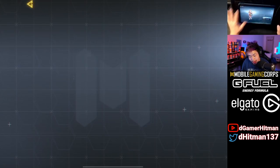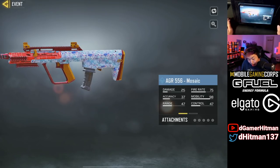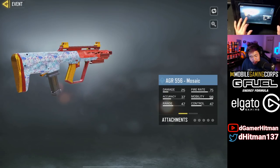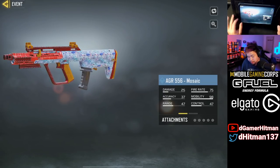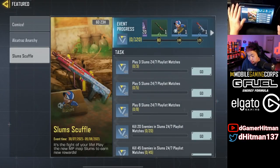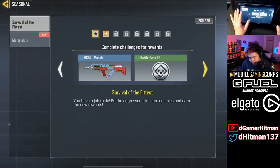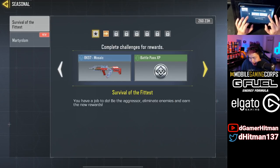Slum Scuffle is giving us a ULO GR skin — Mosaic. Pretty nice, except for the mag. If the mag was colored, this is probably one of the nicer free skins. Can't complain about a free skin.